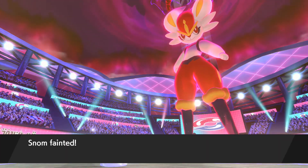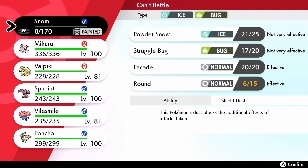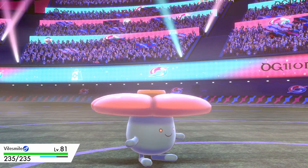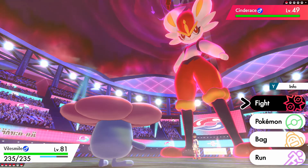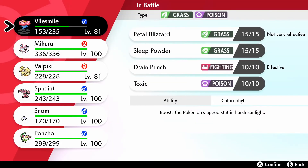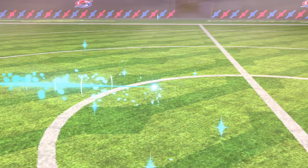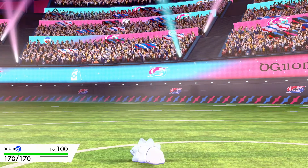What? What was that? No! I refuse. Vile Smile — do it. Do it for us. What was that? It did more damage than the last turn. I probably could have done a team of Snoms and that would have worked a lot better, but I don't want to have to get every Snom to level 100. I understand that Snom is important, but I think it's not that important.